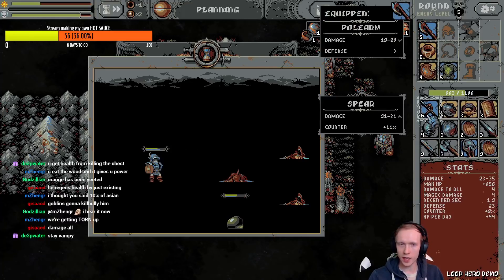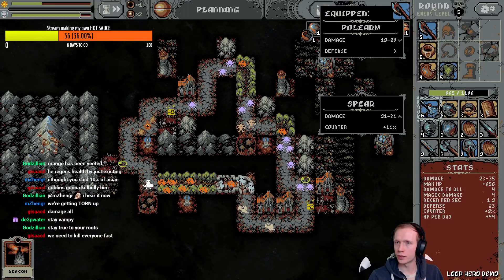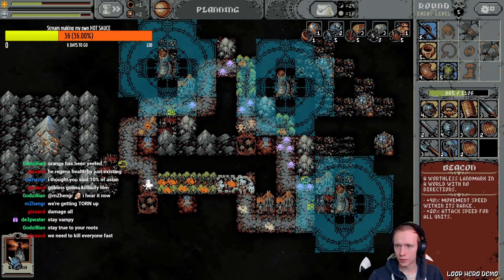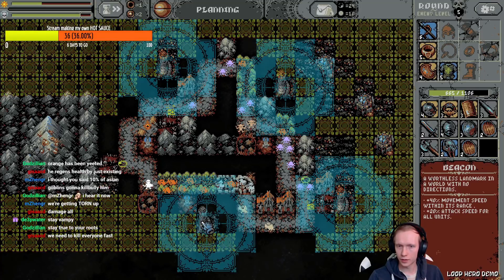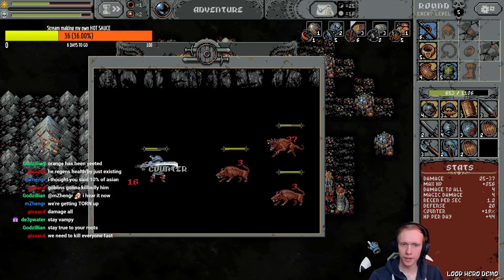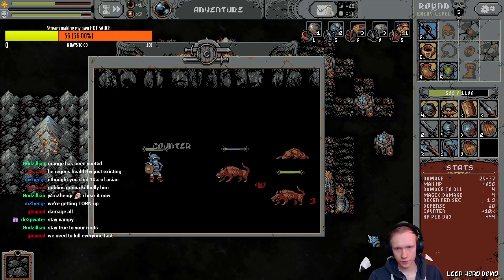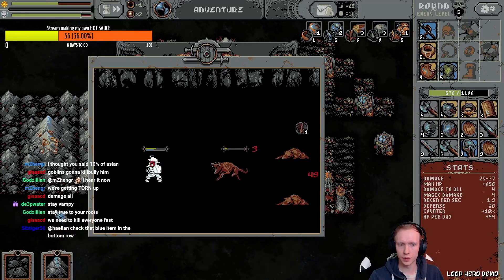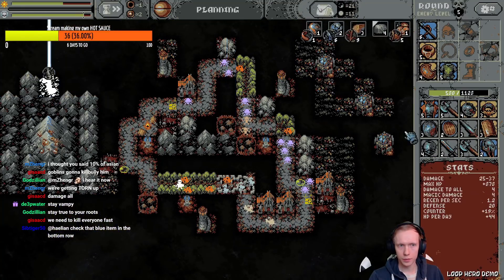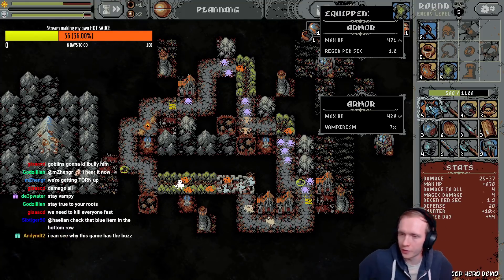I need more oranges. Level six — yes dude! 7% counter, do it. All right, put the beacon here. I'm not gonna hit up the next one, it's fine. More rock or a mountain — okay. Is that a lego? Put that down. I lose the last of my regen, lose max HP, and I gain a small amount of vampirism. That's not worth it.